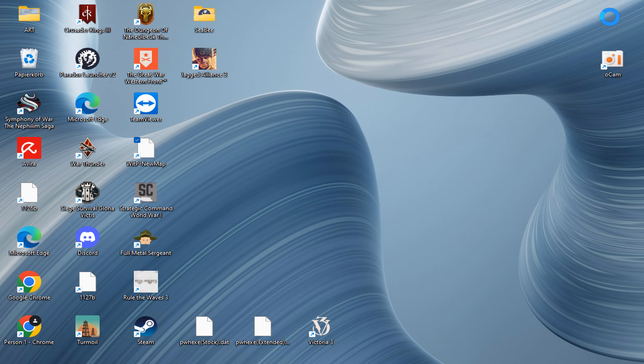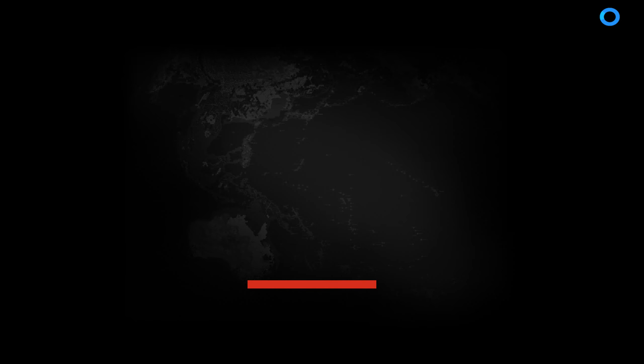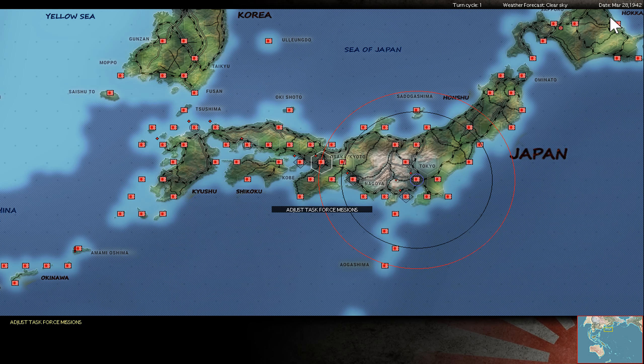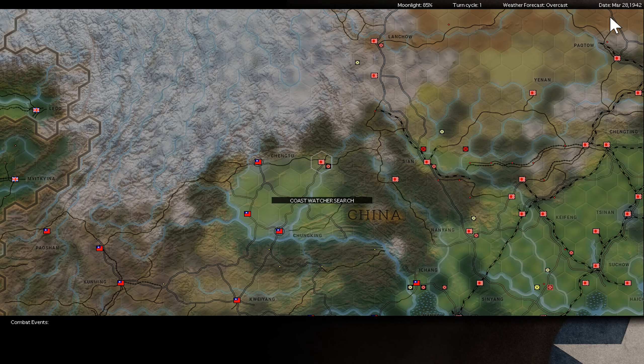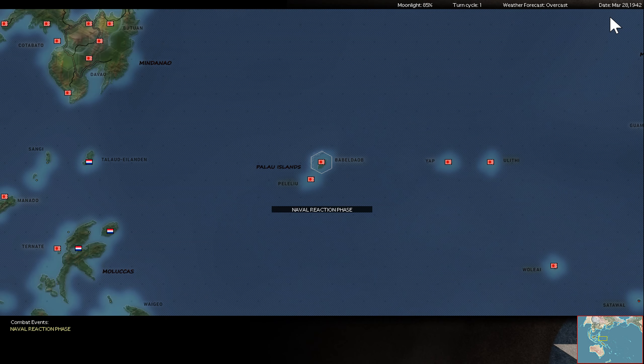Greetings everyone. Here is Lodric again and this is the game War in the Pacific, Admirals Edition. This is my play-by-email match against Kilroy. This is scenario 1 on game version 2.7. Kilroy has the Allies with working American torpedoes at the start of the war to boost his abilities. For me it is Japan, and we are now in the last days of March '42.